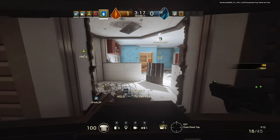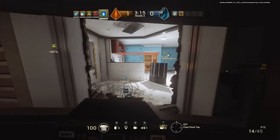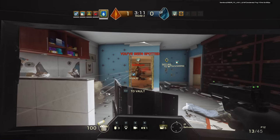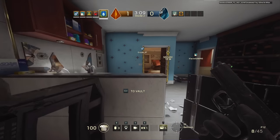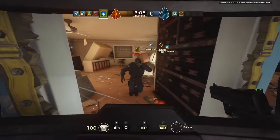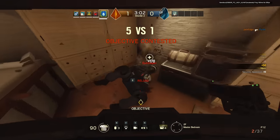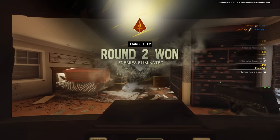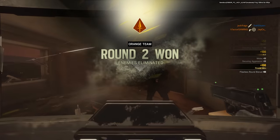Operators are the bread and butter of Rainbow Six Siege — which one you pick at the start of a round will have a profound effect on how you play the game and the role that you fit into. Generally speaking, operators are divided into three groups: those with high armour and low speed, those with medium armour and medium speed, and those with low armour and high speed. Let's take a look at a few examples now in each class.